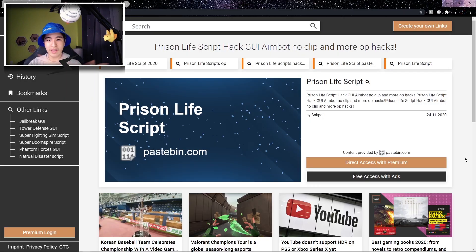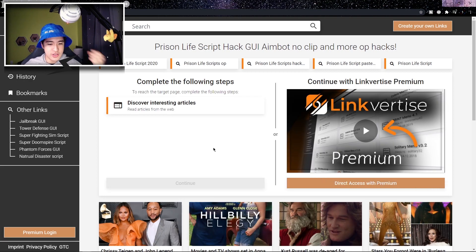Alright guys, so entering the first link in the description, your page should look a little like this. Pretty much, first up, you're gonna wanna click on the free access to ads button. It's kinda on the bottom right-ish. My mouse is over it and you're gonna wanna click on that.